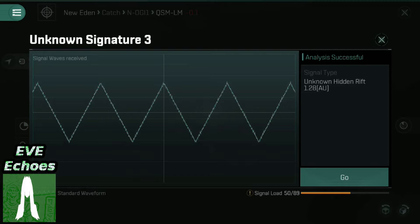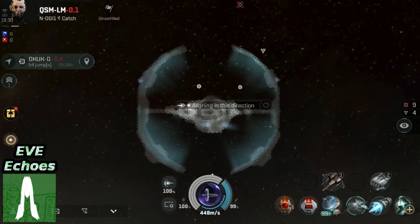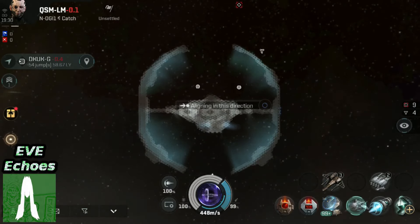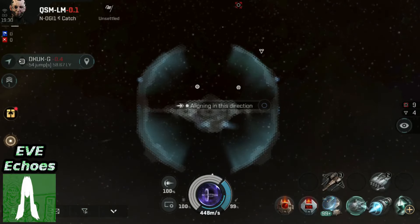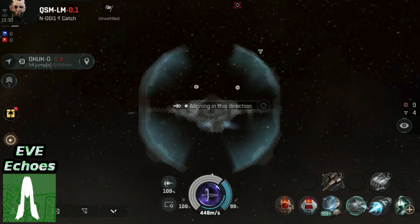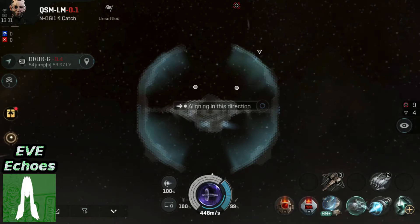It also uses up about 90 to 95% of your capacitor — the item says 95%, but as we witnessed it dropped my capacitor down to 10%, so results will vary a little. This channel is on its way to hitting 500 subscribers, and it would be amazing to finish the year on 500. So if you haven't already, feel free to hit that subscribe button, and until the next video, fly casual in New Eden.